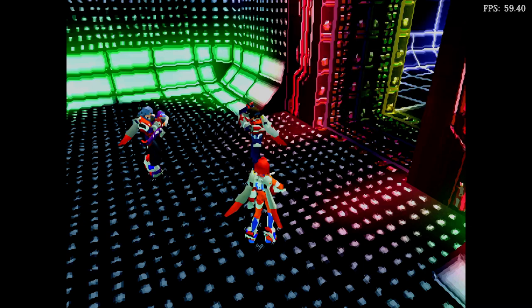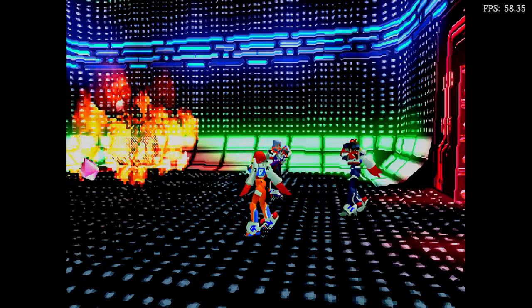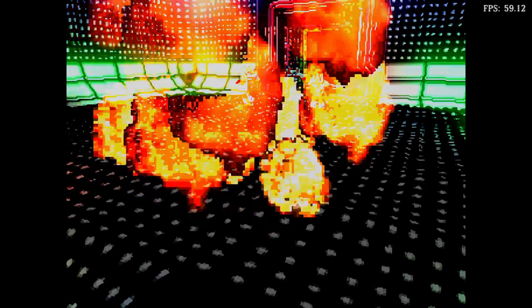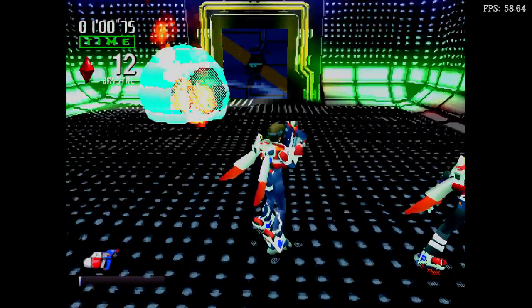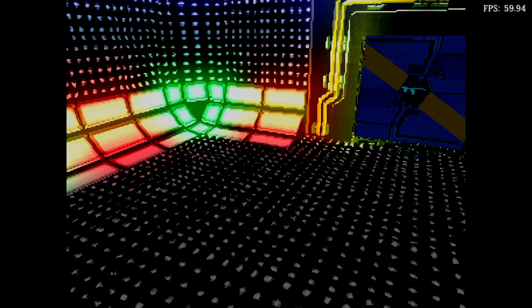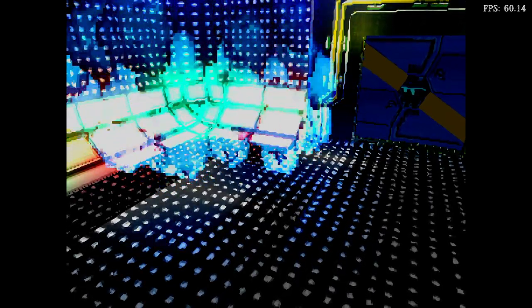Now you'll learn how to put out fires. Use your pulse laser by pressing the action button. The pulse laser absorbs the flame's energy and transforms the energy into crystals. Your shield increases with each crystal you collect, so it's a very good idea to collect as many crystals as possible. Now it's your turn. Put out the fire and collect the crystals. Firefighting is a fundamental part of your job. Always try to extinguish any fire that you can. You'll be able to recognize the intensity of the fire by its color. Red flames are weak; generally, one shot will extinguish them.